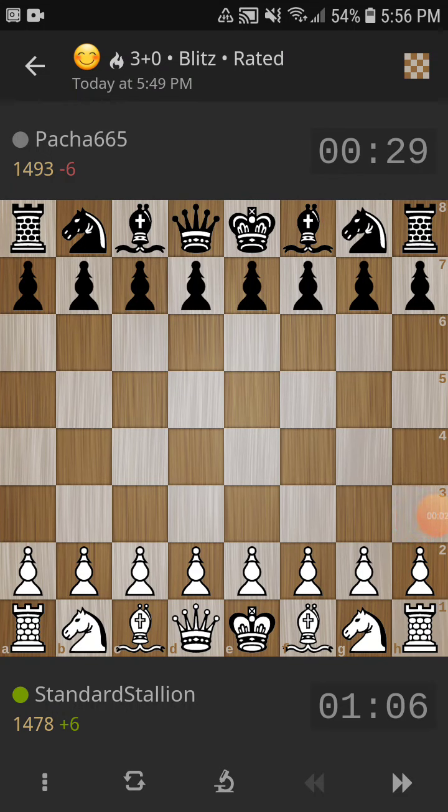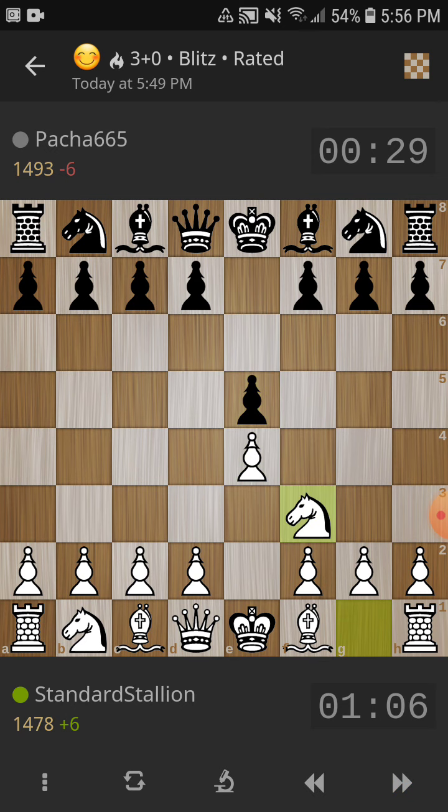So we're back at it with another video. This is a pretty fun game. The time is 3 plus 0, a blitz rated game on LiChess. I start with e4, e5, and then knight to f3. I'm looking to play the Scotch variation in this game.